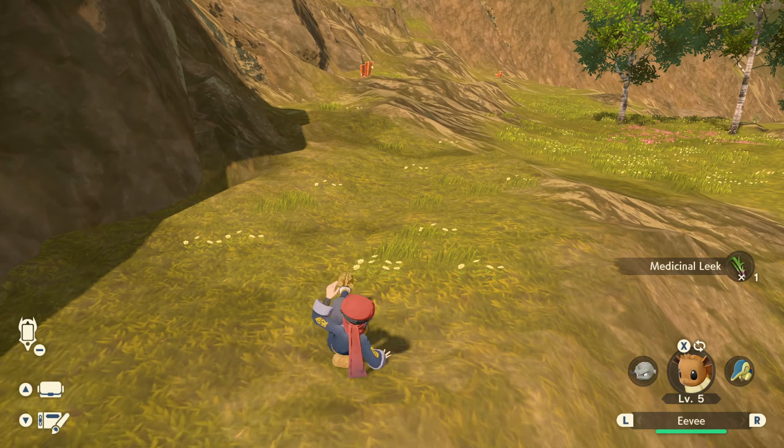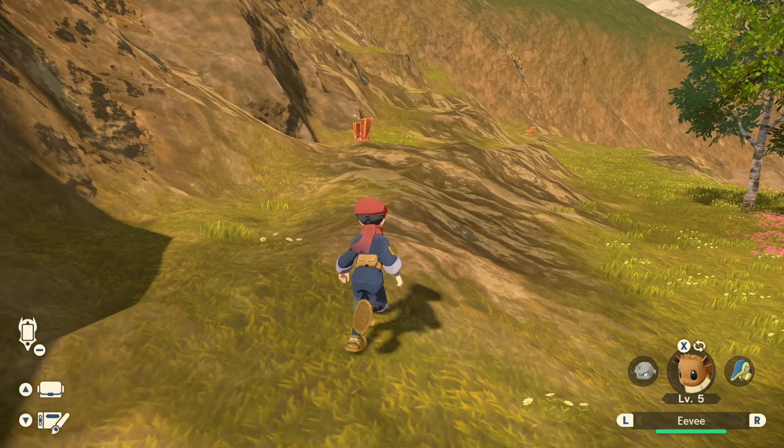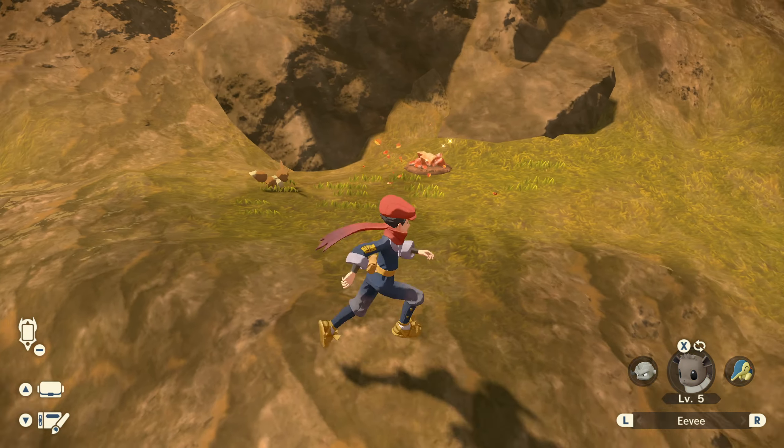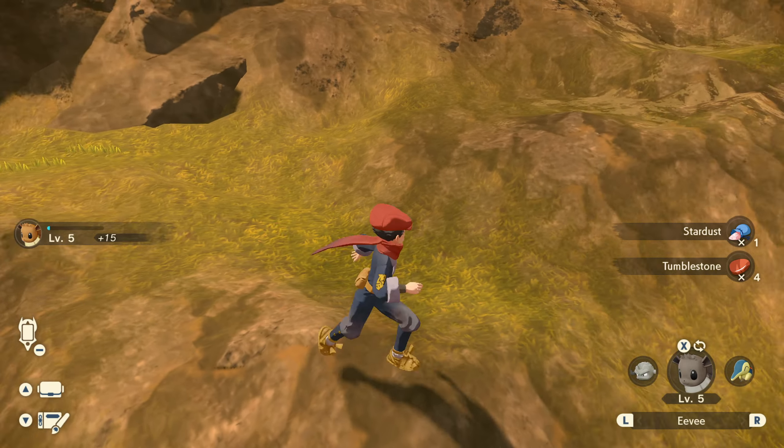Tumblestones can be found all along the cliff edge of the starting area, in these orange rocks. Just throw any Pokémon towards the rock and it will automatically collect it for you.